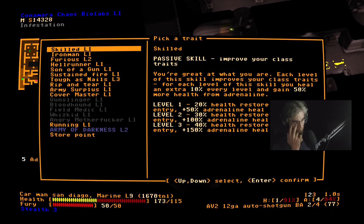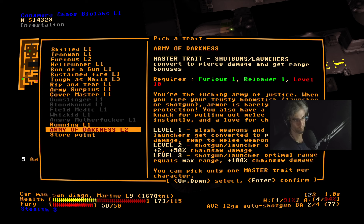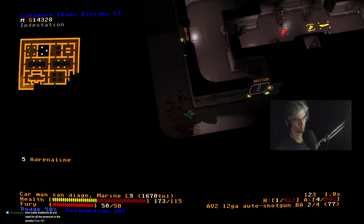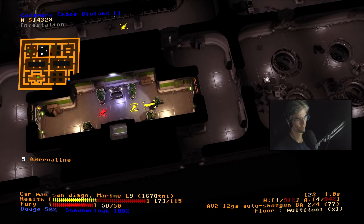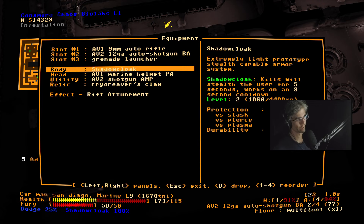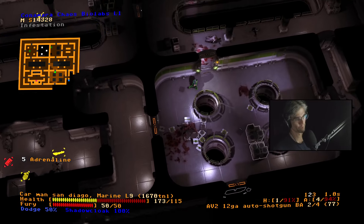There we go. Level 10 is when I get the next level of this — plus three armor, and pain doesn't affect accuracy. That'll do. I'm just gonna dump the frag grenade — I've got enough crowd control already. Pew pew pew pew pew pew.